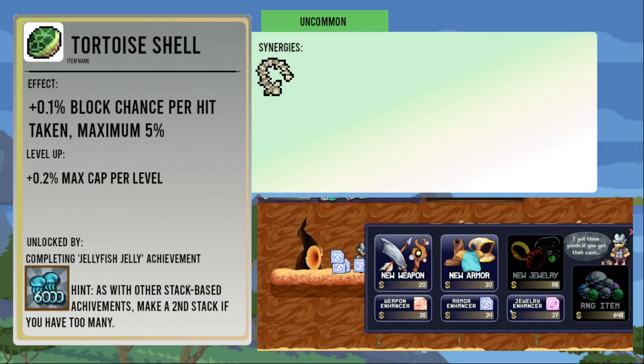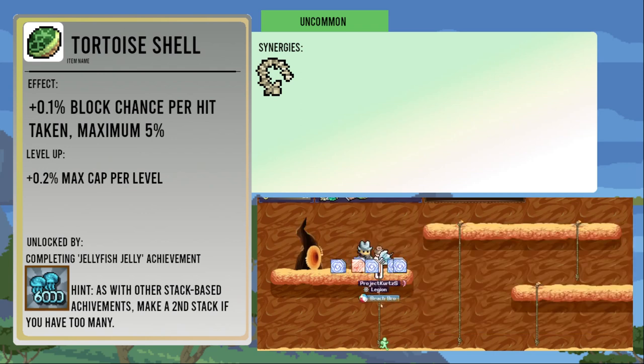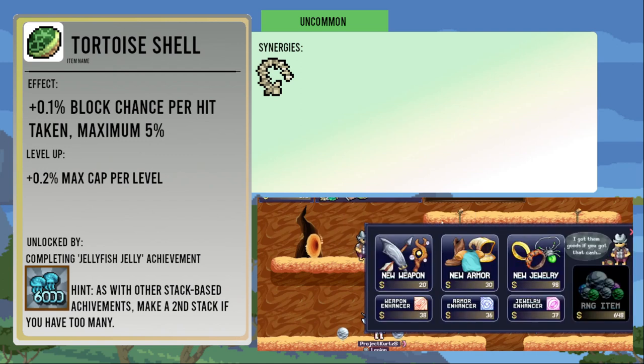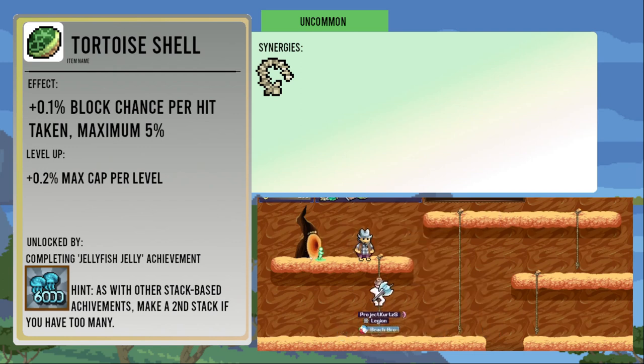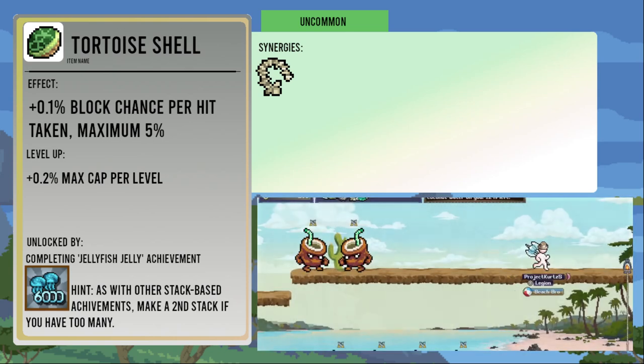The Tortoise Shell increases your block chance by 0.1 percent each time you take a hit, to a maximum of 5 percent. The cap is increased by 0.2 percent per level. It's unlocked from the Jellyfish Jelly stacking achievement. Overall, it can give a higher bonus item for item than the Pan Lid, but since it starts out worse, it's usually a suboptimal pick, especially since it takes 50 hits to cap out.